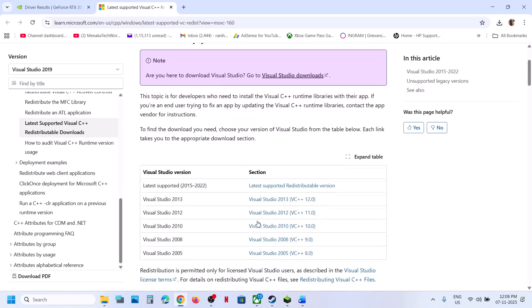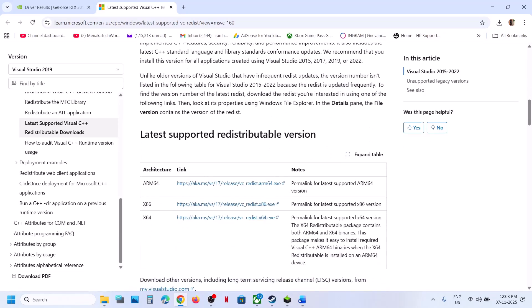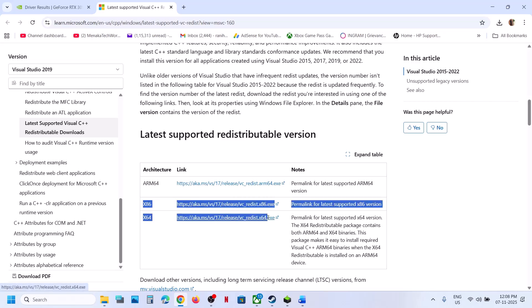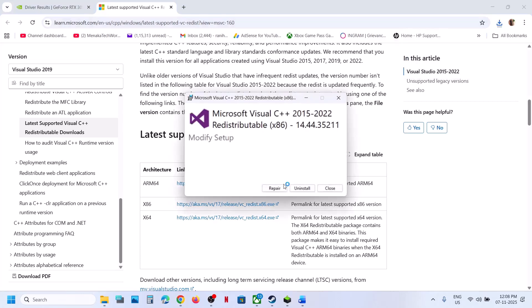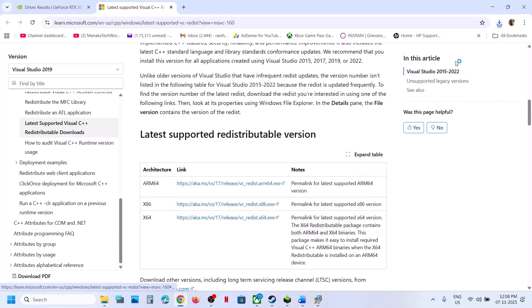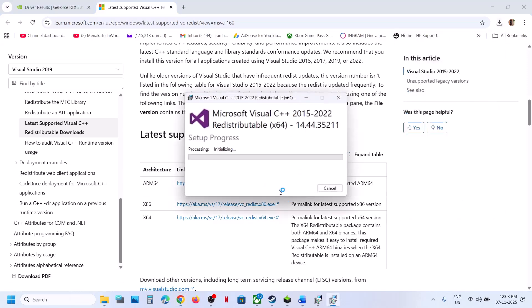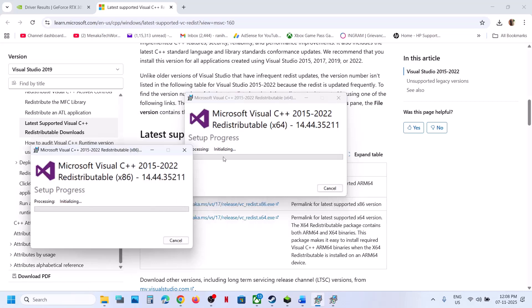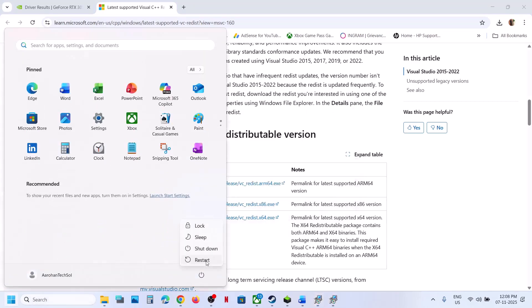Still not working? Install the Visual C++ files. Open the link in a browser — it will take you to the Microsoft website (link is in the video description). Scroll down and you'll see x86 and x64 files — download both. Run the x86 EXE file; if you see the Repair option, click Repair; if you see the Install button, hit Install. Download the x64 file as well and run it the same way. Click Yes to allow and let the installation complete.